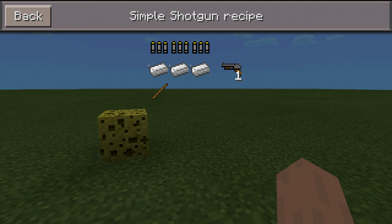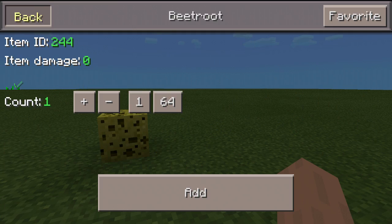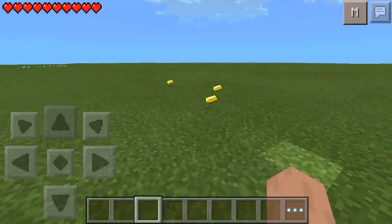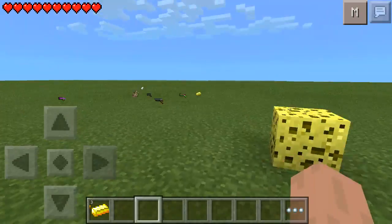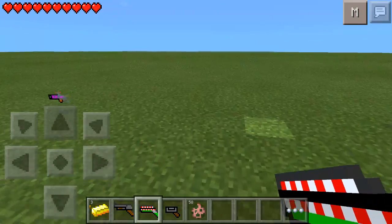And last but not least, the Simple Shotgun recipe is three ammos, three iron, and one stick. That's basically the whole mod. Thank you guys for watching, see you guys next time. Share with your friends, leave a like, subscribe for more daily content.